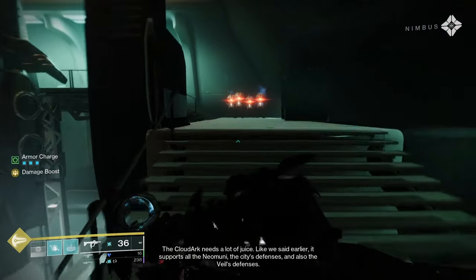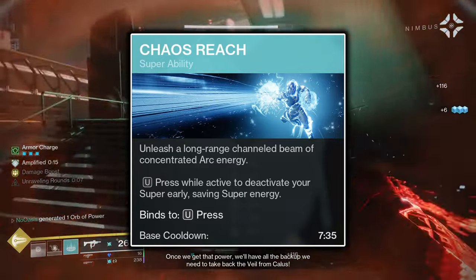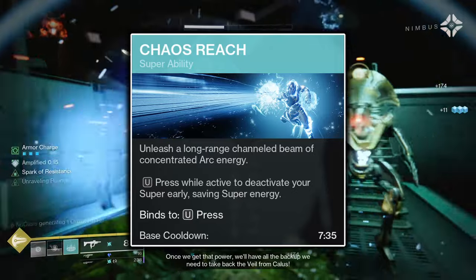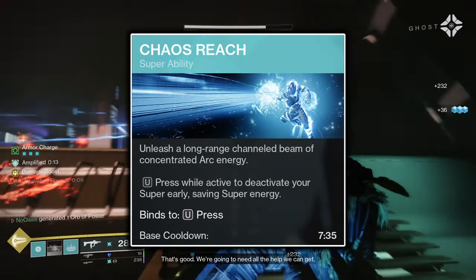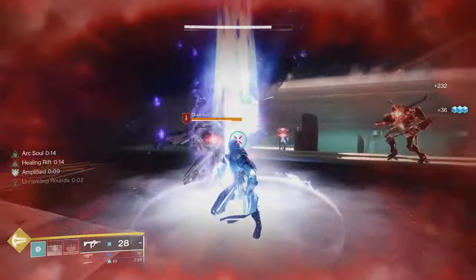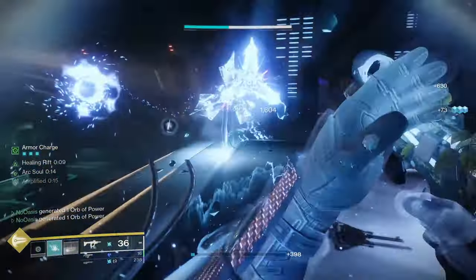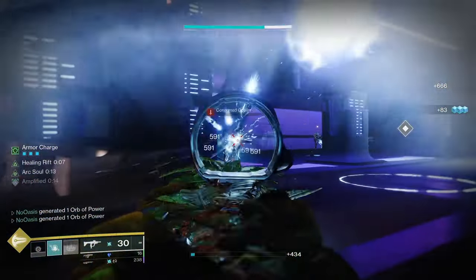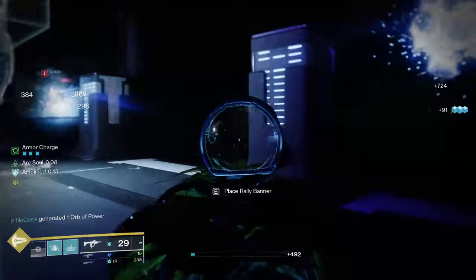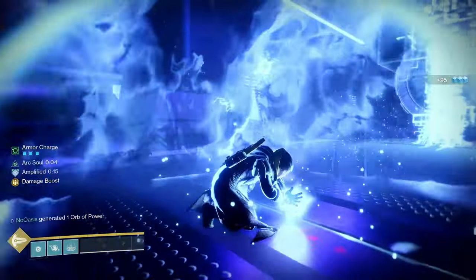The Chaos Reach Super is simply a boss damage utility. Chaos Reach kind of underperforms compared to most other supers in the game, so you'll be more reliant on your heavy weapon for boss damage in most cases — but it's still a free bit of damage onto any bosses you need to deal with. You can also hot-swap to a Geomag Stabilizer setup and then use your Chaos Reach, but in most content you really don't need to worry about hot-swapping. You could use Storm Trance if you want, but this build is designed for ad-clearing and doesn't really require it.